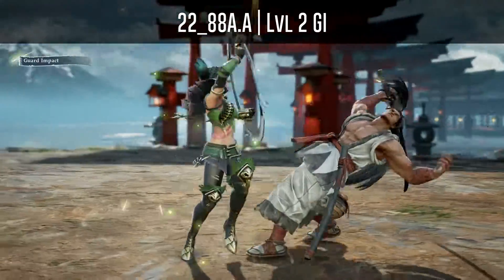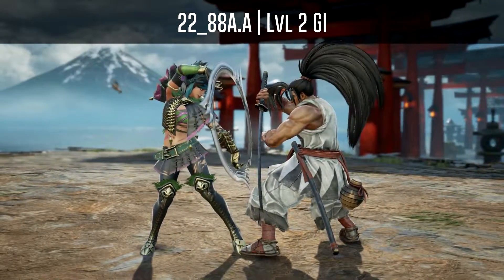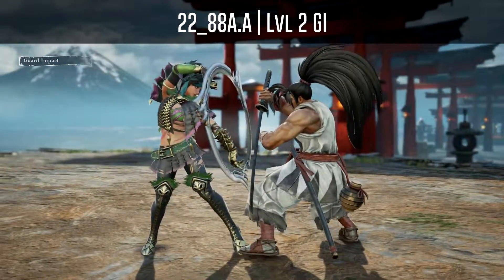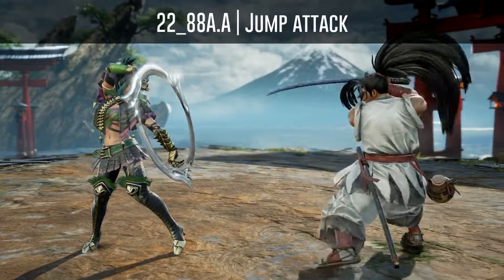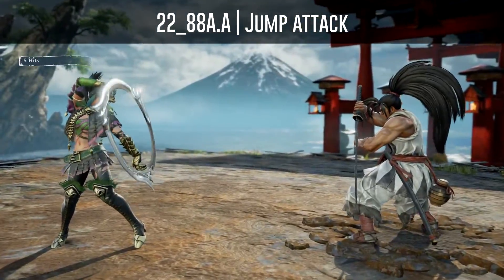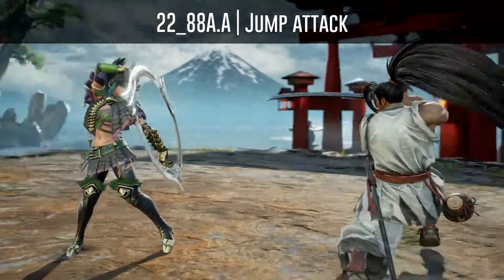You can also use a normal GI to beat the second hit, which will also beat his 2-to-AB but lose to his Warrior's Focus attacks. Or you can use a jump attack to beat the second hit of his 2-to-AA, but unfortunately this will lose to everything else.